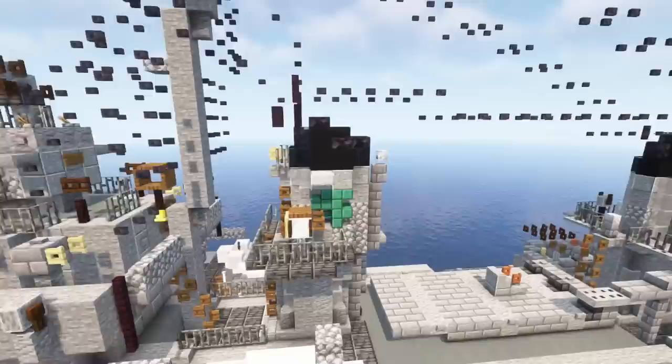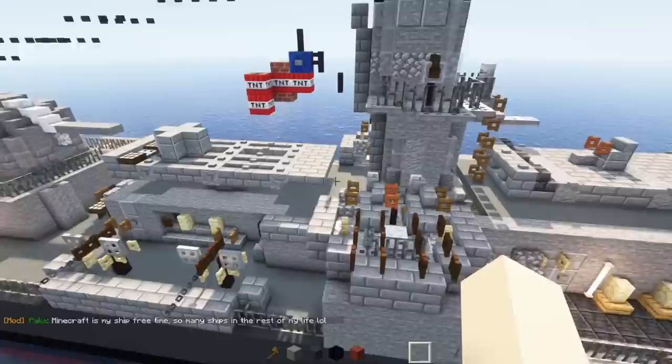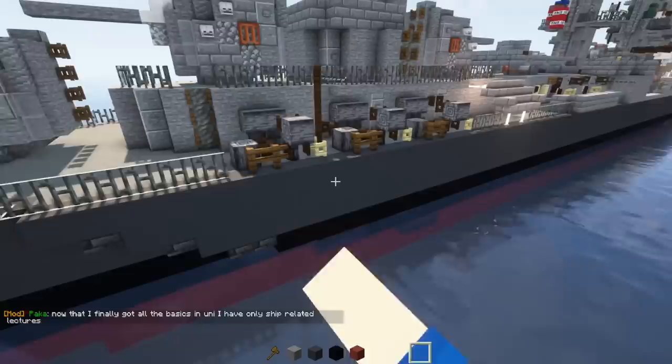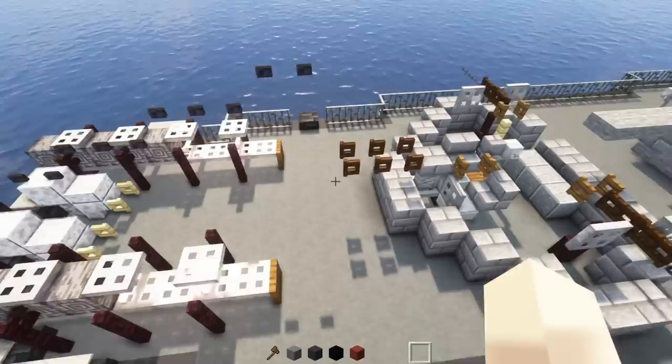Moving further down the ship, we have some torpedo tubes that could actually rotate — you'd basically sit on top and aim them. There are also more torpedo tubes further back, another anti-aircraft gun nest, and what might be 50-caliber machine guns on the side. We've also got depth charges for anti-submarine warfare on both sides, more machine guns, and additional depth charges in the back. There's definitely a lot of military weapons on board this ship.